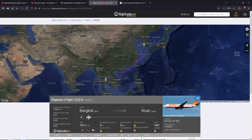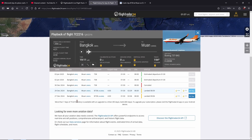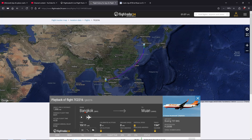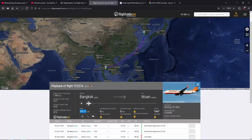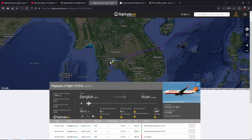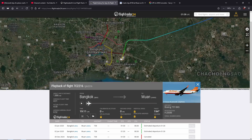Let's go to FlightRadar24. As you can tell, the plane departed from Bangkok Suvarnabhumi airport at 1711 UTC, which was 2am local time.